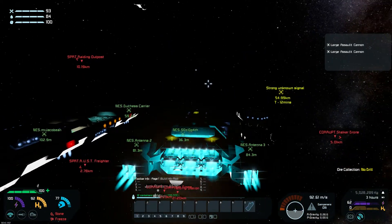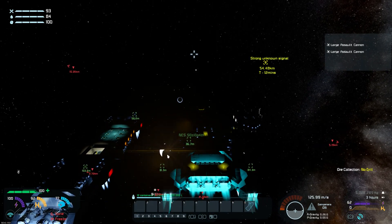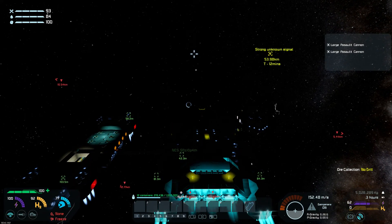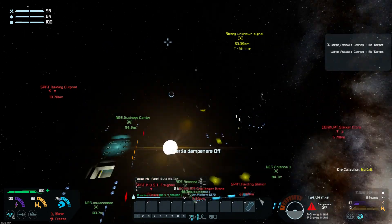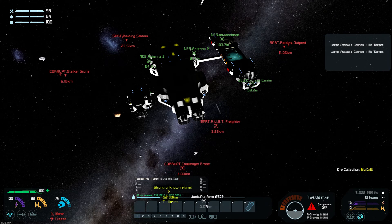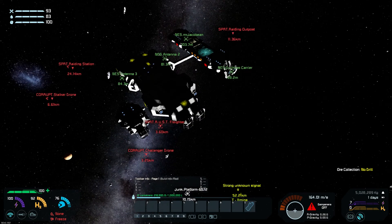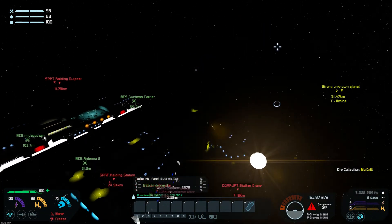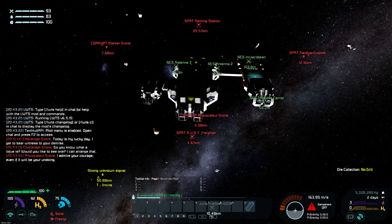We are now moving — we are receiving fire. Challenger drones are fighting with each other. We are currently moving at 160 meters per second, we should be okay for a while. The corrupt and the pirates are fighting each other. We should have gone to have a look, but we were receiving ordnance in our direction.